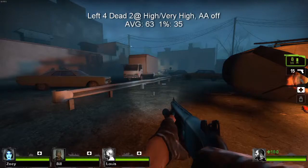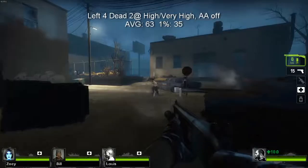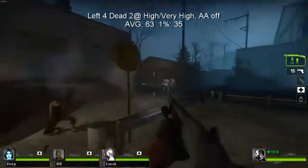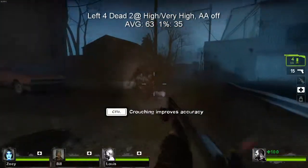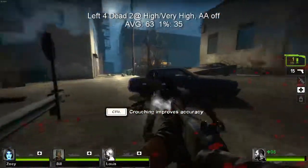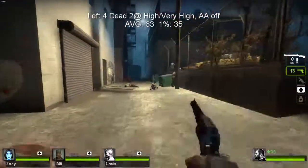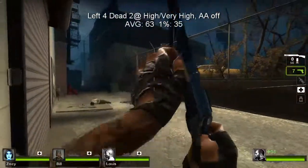First up is Left 4 Dead 2, Valve's co-op zombie shoot-'em-up from November of 2009. Played at a mix of high and very high settings, and with anti-aliasing off, this card held up admirably — it achieved a smooth 63 FPS average, with a 1% low of 35. I found this experience to be extremely playable. Please excuse the mods.